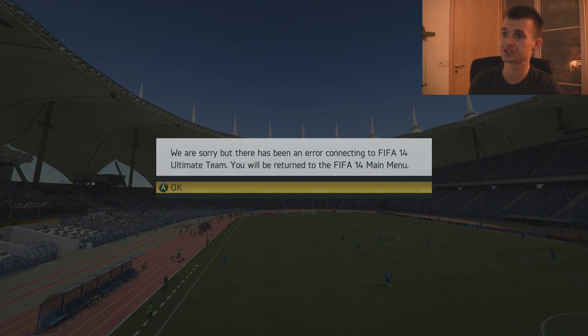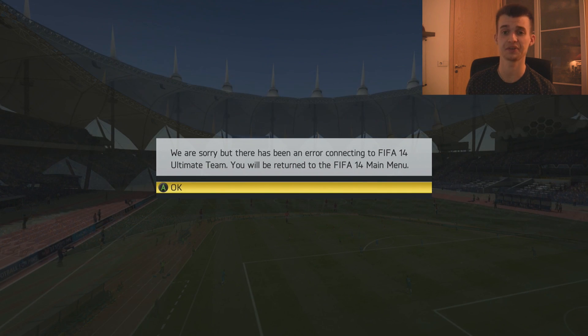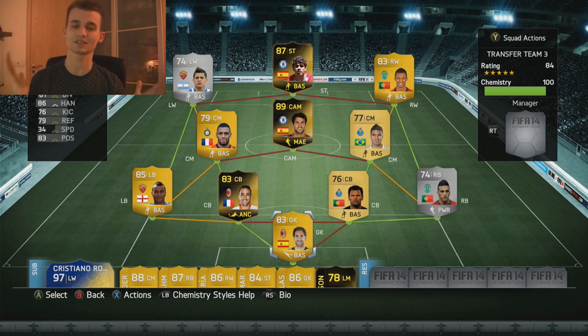We are sorry, but there has been an error connecting to FIFA 14 Ultimate Team. Well, that is nothing new! EA decided to give me the DNF in the final game — I was winning 3-1 when the game froze, so I'm just going to say I won. Three games played, three games won with this amazing transfer team! If you guys enjoyed it, be sure to hit that like button — can we get 3,000 likes? Let me know in the comments what type of team you want to build for the next episode. Have a nice day, goodbye!